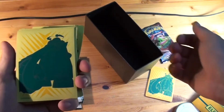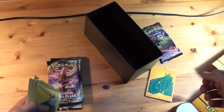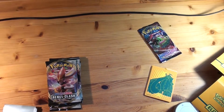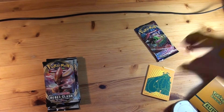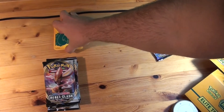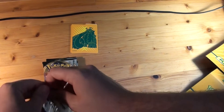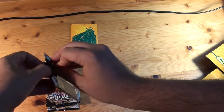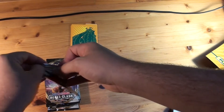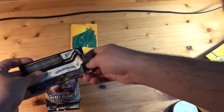Look at that view — that's freaking awesome. That's the box, got the sleeves. Copperajah our main man on top. We'll first open the Sword and Shield base set pack because we already opened some of those on this channel, so it won't be as exciting for anyone else, but we want to see them.